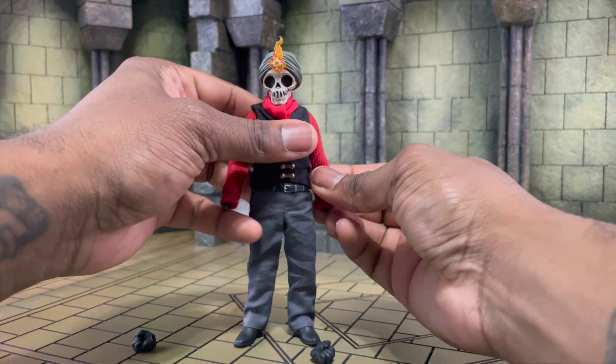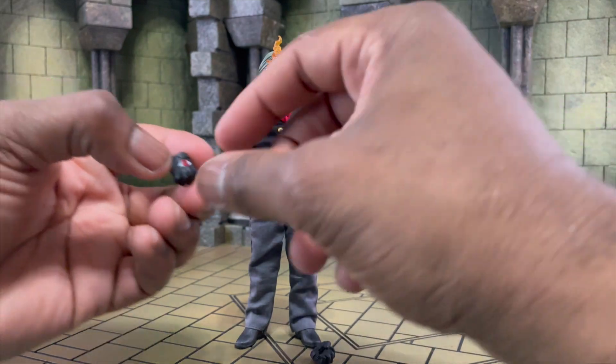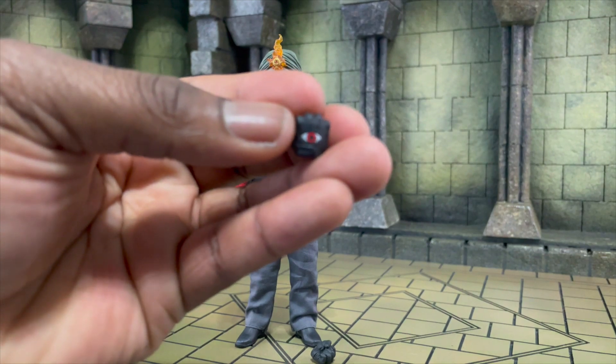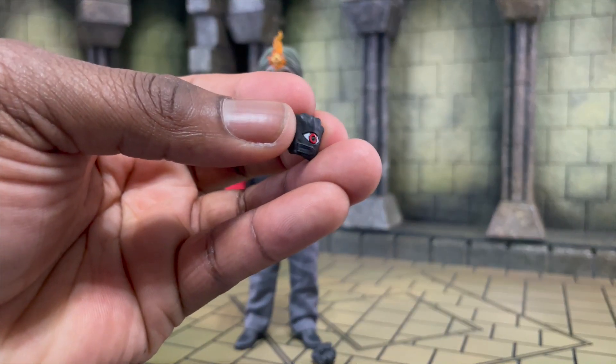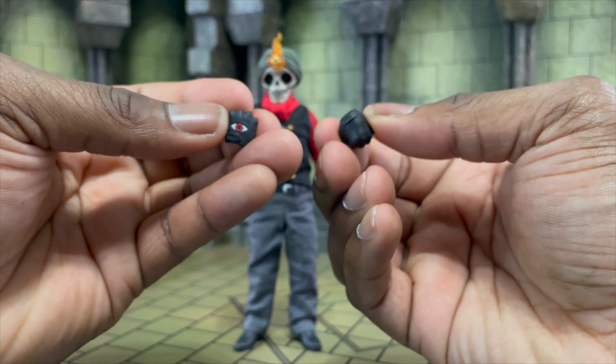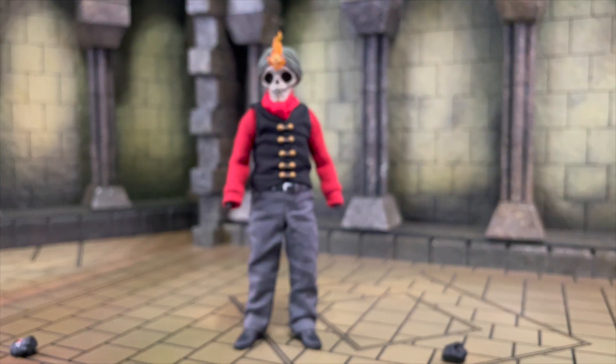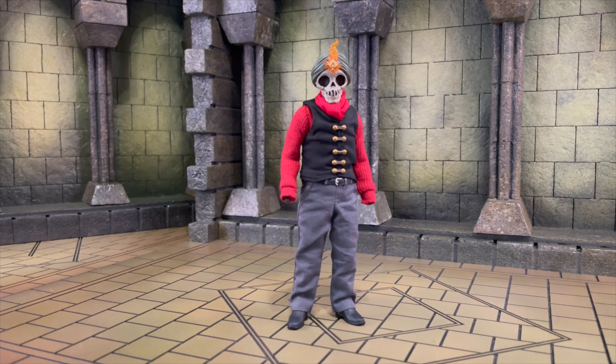I'm going to leave the jacket off for a bit because I really like this look on Atticus. On one of our hands — the right hand side — we actually have an eye on the fist. Something I noticed: on the left hand, there's nothing. Let's keep that in mind. Now let's jump into accessories. I didn't know much about Lovecraft lore, but digging in a little bit for this made it very exciting.